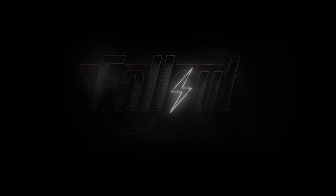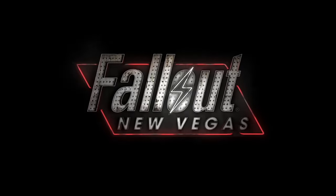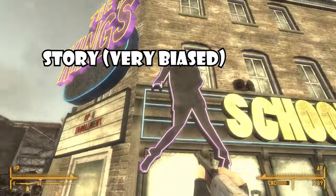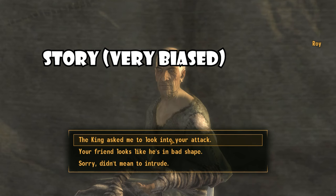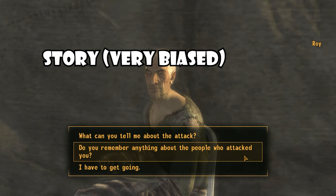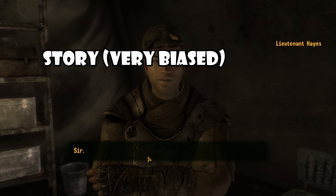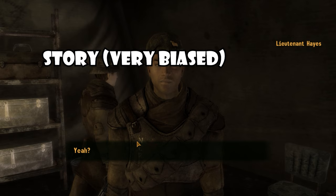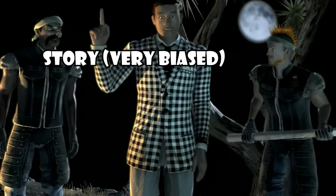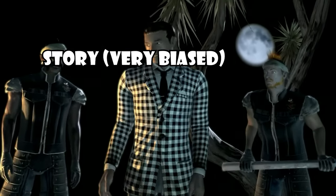Next up, we have the critically acclaimed but also somewhat middle-child black sheep of the family — Obsidian Studios' New Vegas. When it comes to the story, I'm incredibly biased towards Fallout New Vegas. Unlike 3 and 4, New Vegas tells a much more faction-based narrative of different groups fighting over control of the Vegas Strip and surrounding locations. I've played through the game several times and each time I find something new. I love the Italian mafia spaghetti western vibe, and the political intrigue and sense of looming war really do it for me. An 8 out of 10.